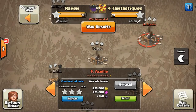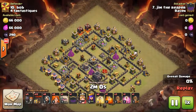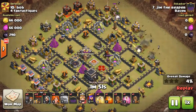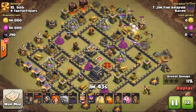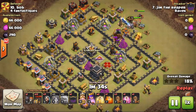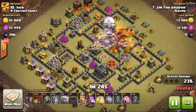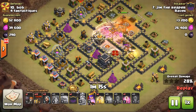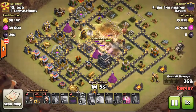Our next attack is going to be Jim on number ten — bringing the Govalvaloon. Starts off with his golem and wizards to funnel from the top right, creating that funnel. Test wallbreaker goes down then followed by the rest. Here comes the queen, followed by king and Valks. Poison comes down on the clan troops, quakes come down opening up all those air defenses. Heal for his Valks, another heal — two air defenses down, about to go on the third one. Start dropping his loons.